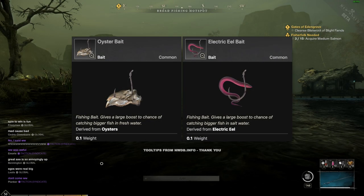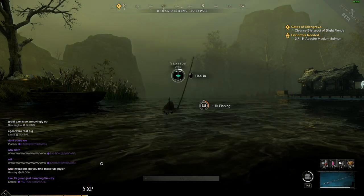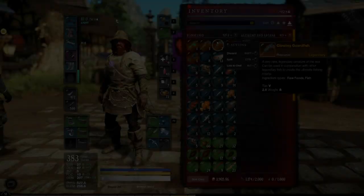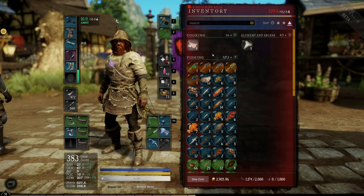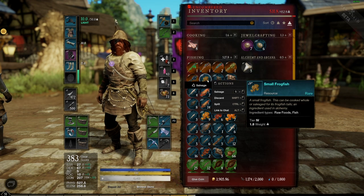Firefly bait can be found by picking up bulrushes along rivers and swamps, and Glowworm can be found by picking up flints at night — I recommend the shoreline for flint. The best baits for boosting size are Oysters for freshwater and Electric Eel for salt. A good place to fish up oysters is in saltwater and reef water, and for eel I recommend freshwater in Brightwood. Fishing in two or three star hotspots will be the easiest way to obtain both — just salvage the raw catch.